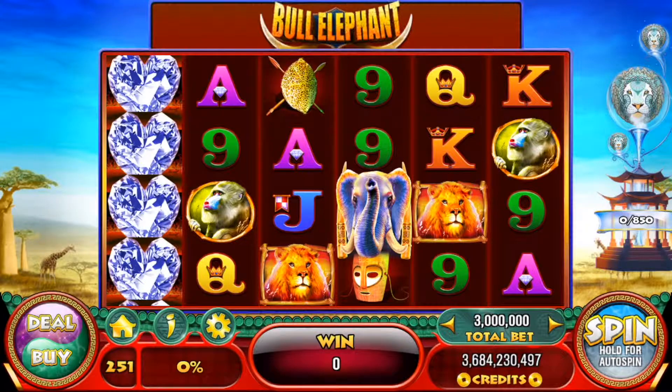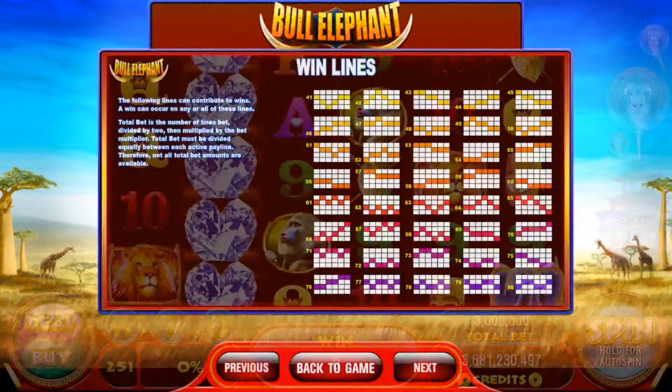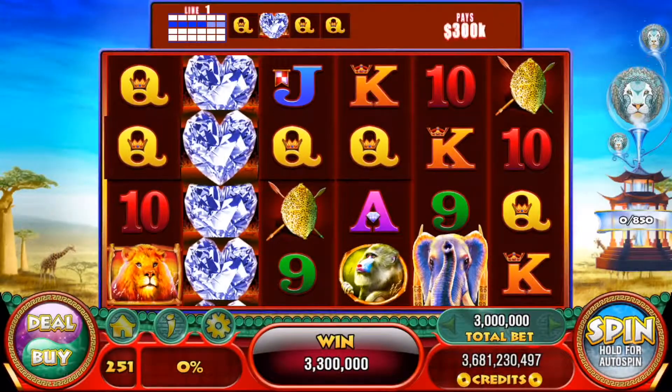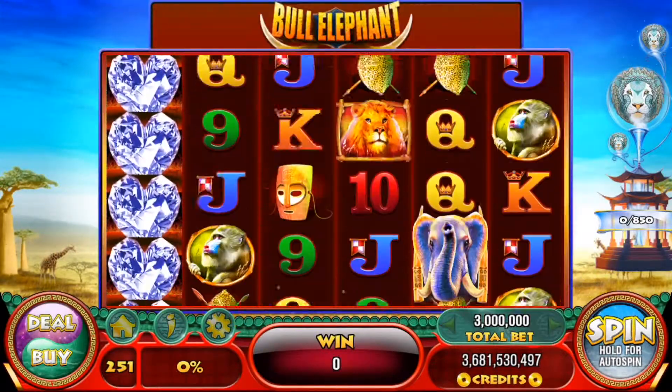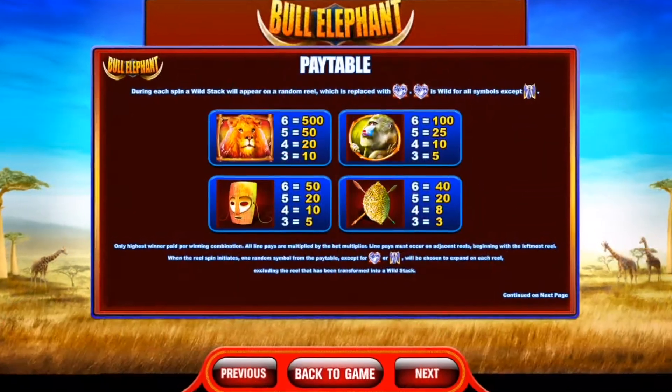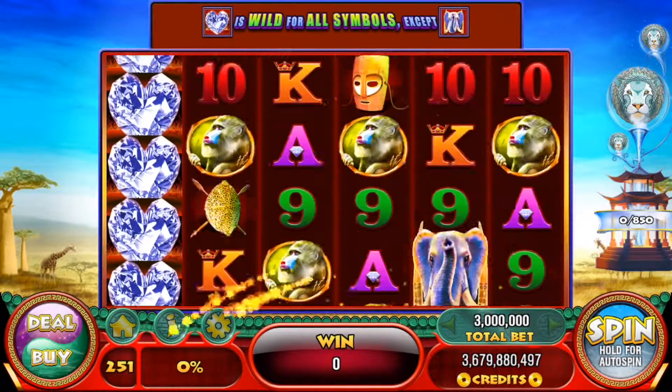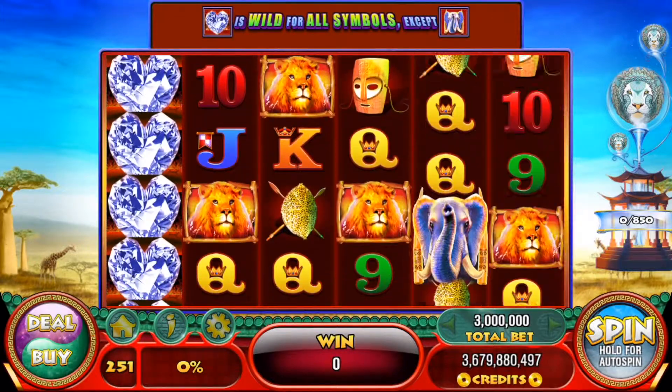This is a colorful game featuring 6 columns of reels and 4 rows of symbols. There are 80 pay lines on this game, paying left to right for 3 or more matching symbols, so lots of pay ways to win. The top paying symbol on this game is the lion, followed by the monkey, mask, and the shield. And the bonus free spins is triggered by landing 3 or more Bull Elephants.